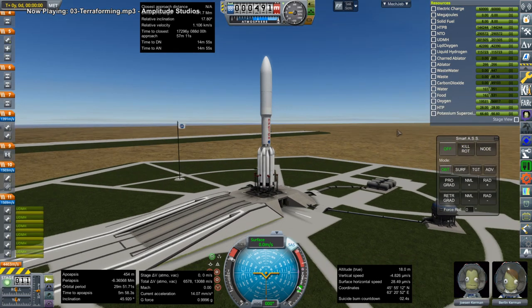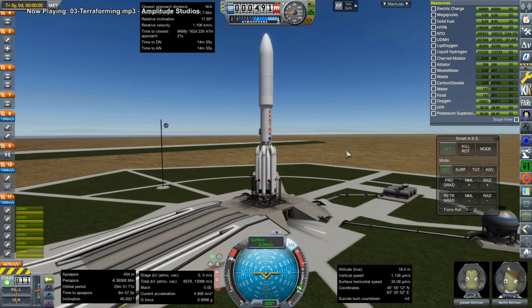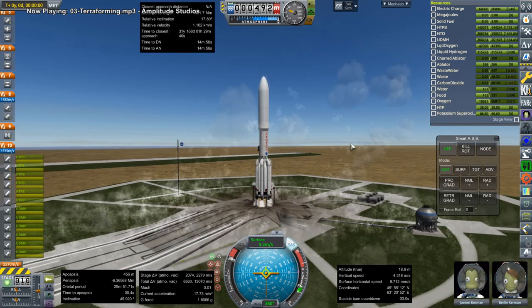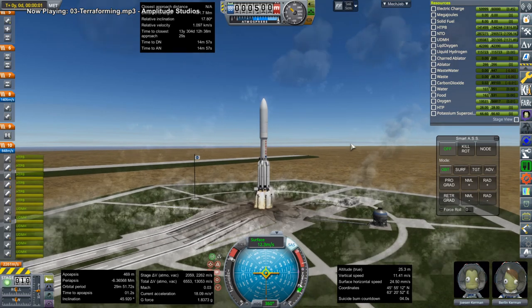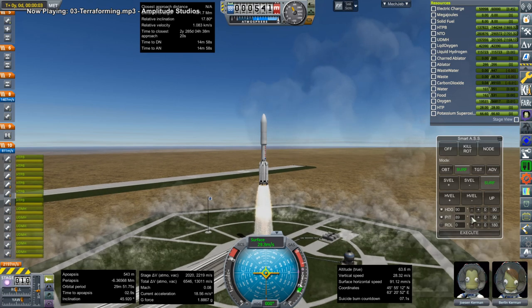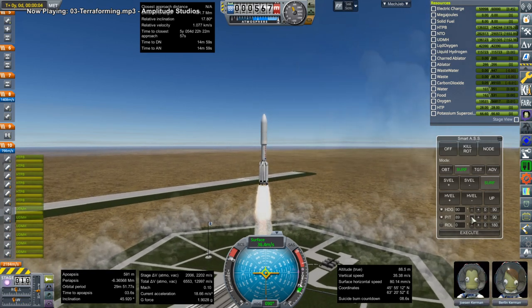Hello everyone and welcome back to Solar System Tourism in Kerbal Space Program 1.8.1. In this video we're mainly focused on the construction of the MIR space station around the moon. We had previously launched a core module but it had some problems — it was missing at least one solar panel and it could do with a few more RCS thrusters.